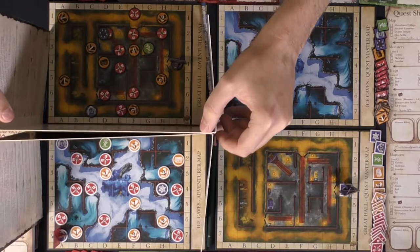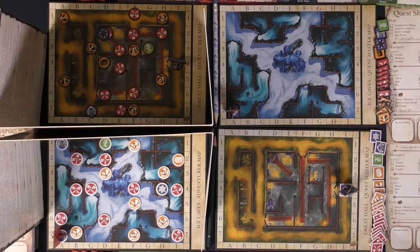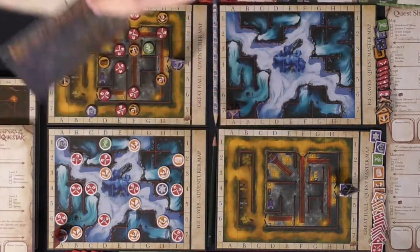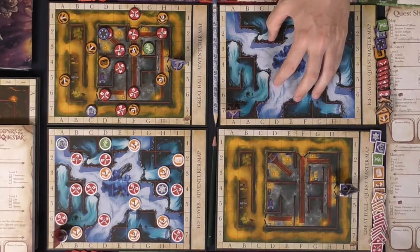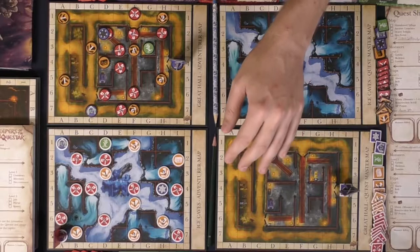So you'll have two boards blocked off. Then you're going to create your own dungeon. I'll remove these so you can see how you create this dungeon. I have the Ice Caves that Kali is going to be going into. Each player gets their own unique set of tokens.